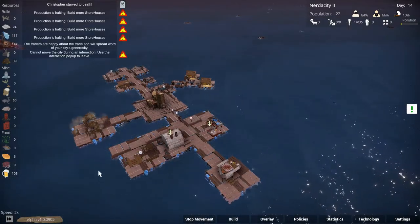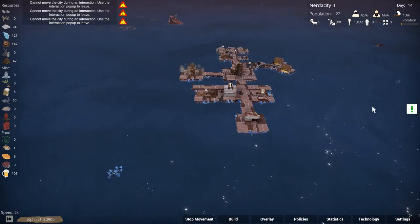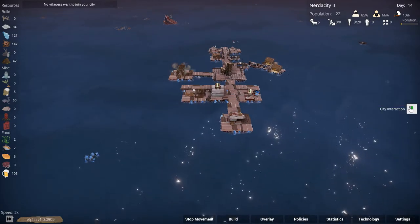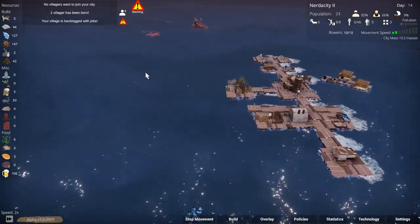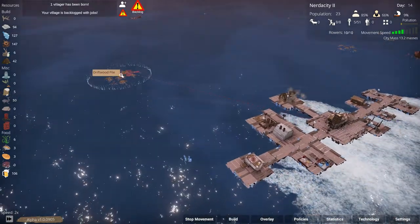There we go, now everything is working again. Let's try to recruit — no villagers want to join. All right, let's leave then. There's a driftwood pile up there, and one there as well — we're going to take both of those.